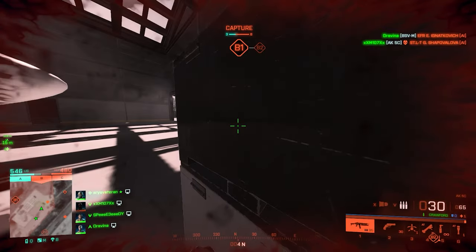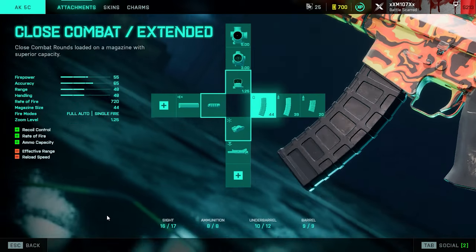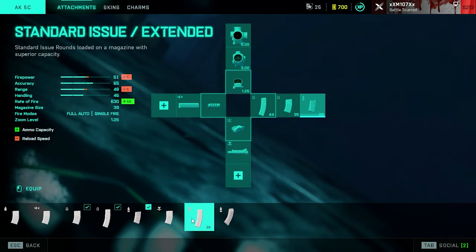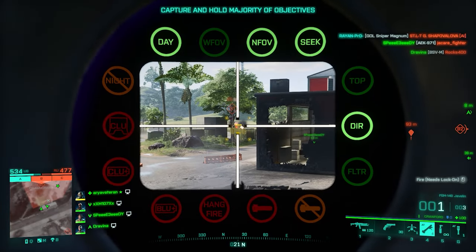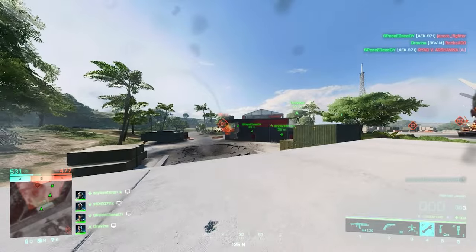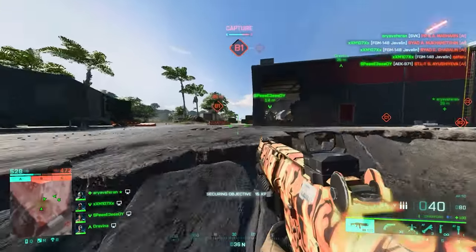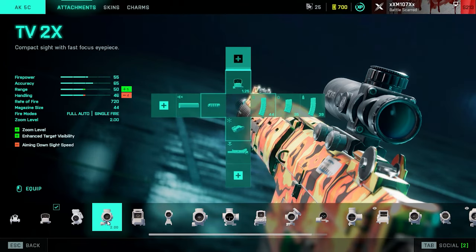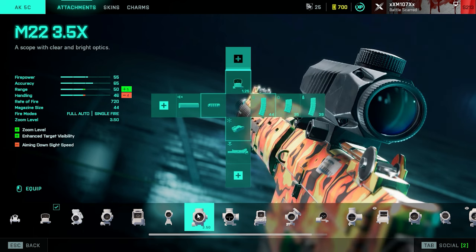For ammo type in the close range setup, it's a no-brainer: choose close combat extended as your first option, then close combat basic, then standard issue extended for more ammo in the magazine. For scopes, it's personal preference. I like the Fusion Holo for clarity and easier target acquisition, but I'd also equip a 2x or 3x magnification scope since you sometimes have to engage at longer ranges — the Bravo 3x or TV 2x are good options.